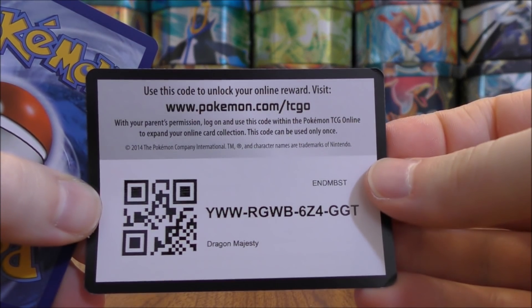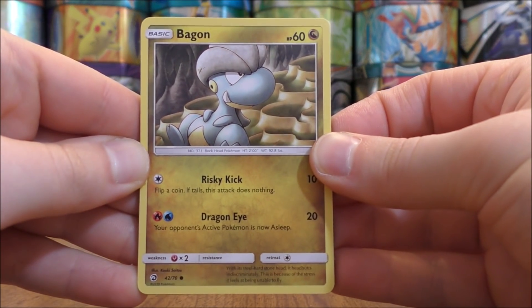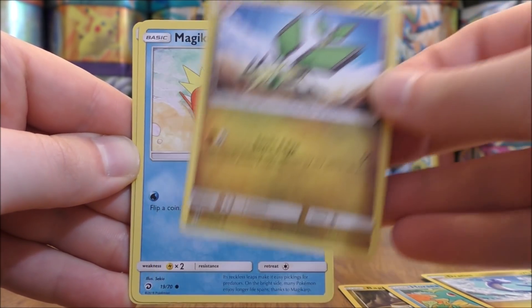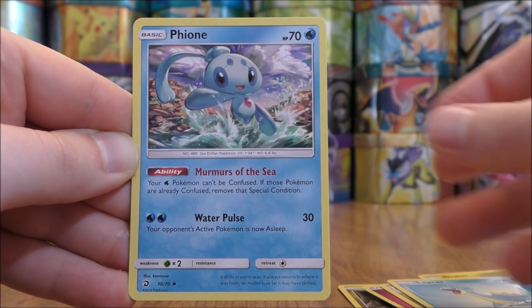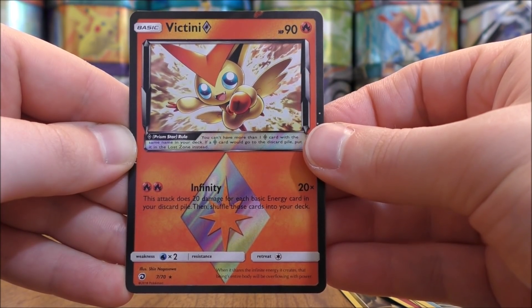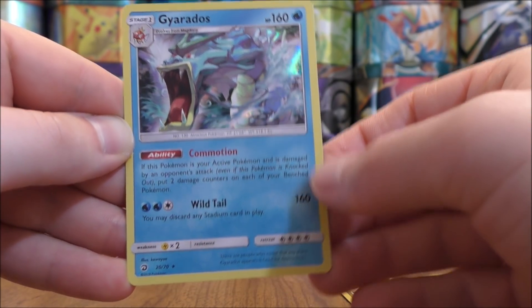Dragonite pack now. At the Dork Den, they had about 10 boxes of this figure collection box available, so I just chose a random one. Bagon starts the third pack. Horsea, Dratini, Vibrava, Magikarp, Fairy-type Energy, Dragonair, Lapras, Feon. Reverse holo of a Victini Prism Star — one of two Prism Star cards in the expansion. And then the final card would be a Gyarados, a rare holo here.